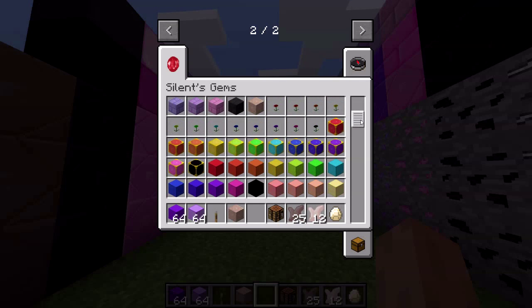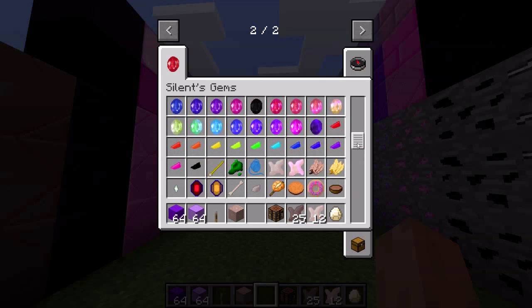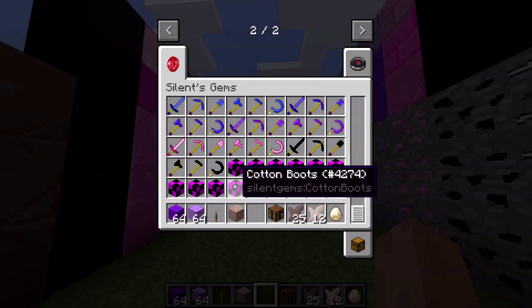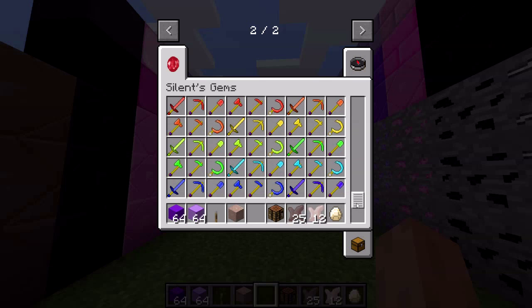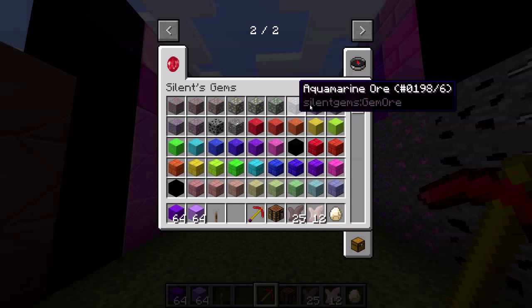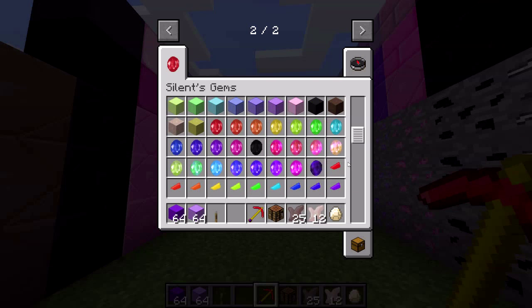Not everything is rendering correctly. The glow roses are kind of derpy for some reason, the fish tools are broken, and cotton armor is broken. There's currently no way to customize the tools — it would not work because the way rendering has changed, and I have no idea how to do that at this point.